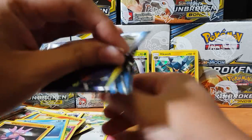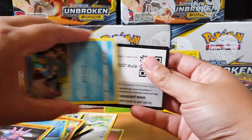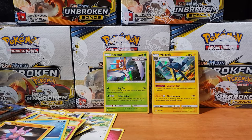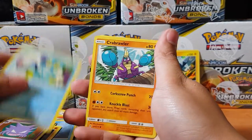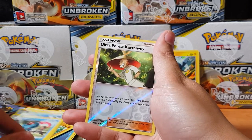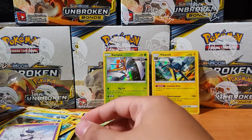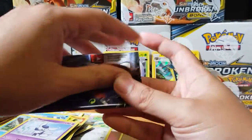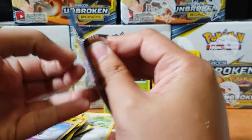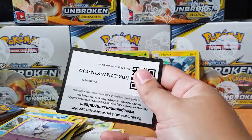Oh, what's wrong with these packs, man? So hard to open. Okay, let's see what we can get here. Dustox, Lieutenant Surge, Torchic, Squirtle, Tentacool, Ultra Forest Kartenvoy, Reverse. And for the rare — Meowth. Damn it! Where are my holos? Where are my GX? I gotta find them, man. These packs are impossible to open right now.